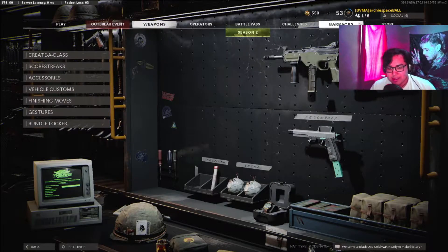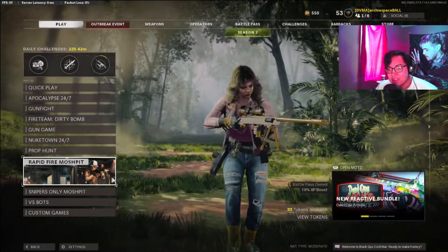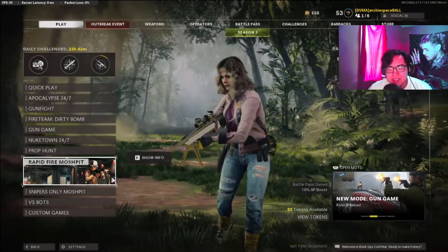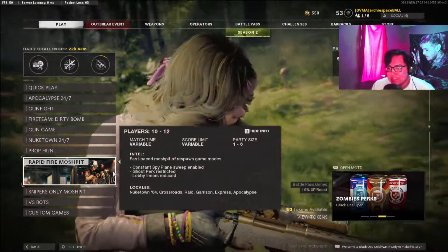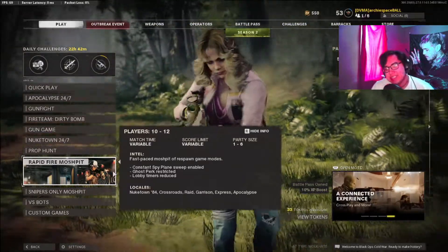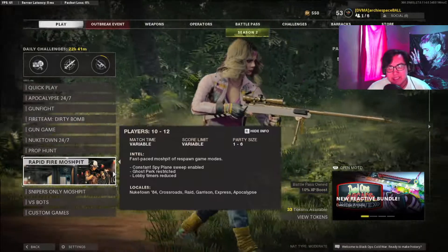So the new update for March 4th has come out today, which obviously is March 4th. They have done some different patches and stuff. They've given us a new playlist called Rapid Fire Mosh Pit, in addition to still having Apocalypse 24/7 and Nuketown 24/7. Apparently it is changed to where it's just respawn game modes, constant spy plane,